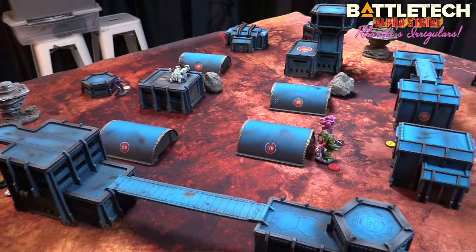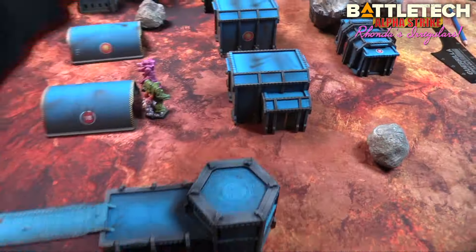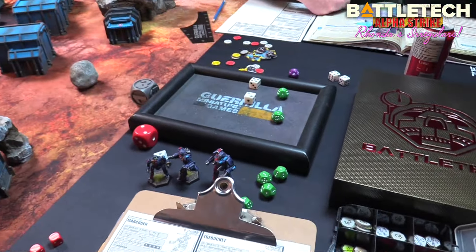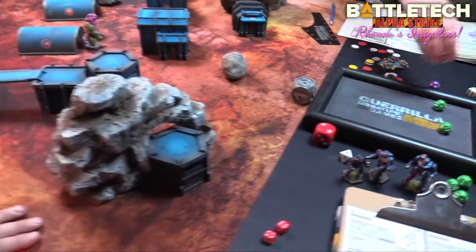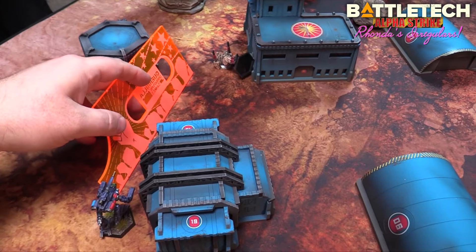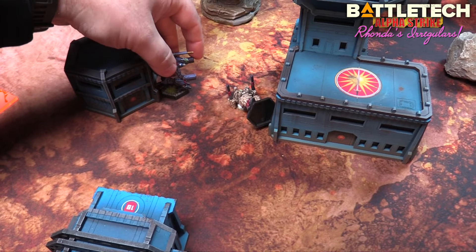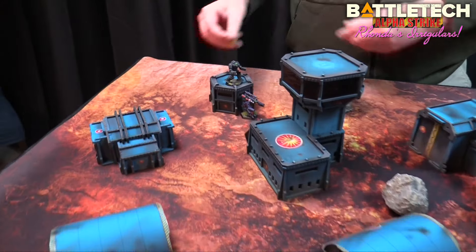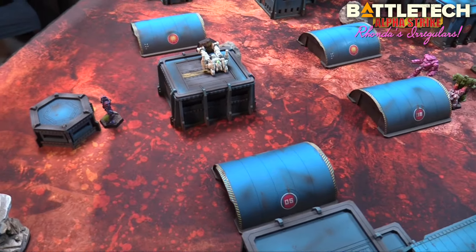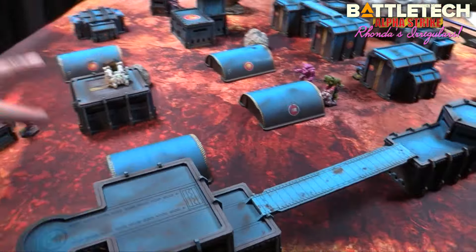The Crockett is now a scannable object with the Centurion nearby. Some mechs ran off, but the Marauder didn't shoot this turn so it bleeds off heat. Rolling initiative for round four — I get four, you get four again — you're moving first. I'll walk my Marauder ten inches and put my back to the wall.